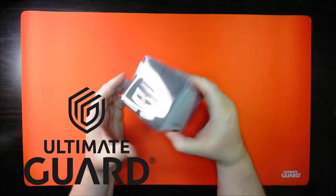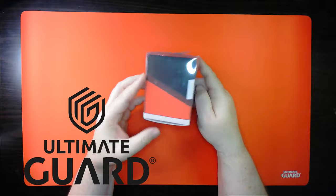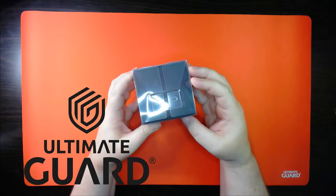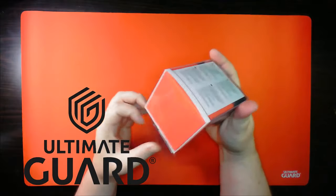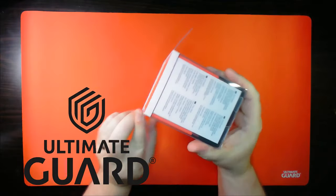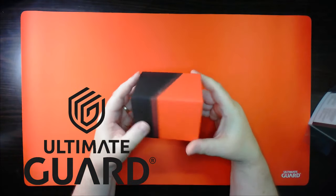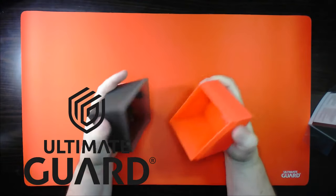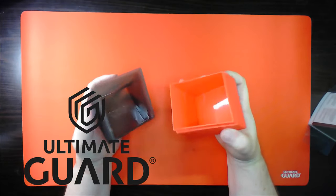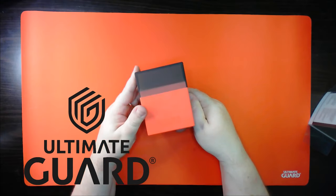This channel is sponsored by Ultimate Guard. Ultimate Guard was made famous by their boulders, which now come in these lovely two-tone boxes allowing you to show your guild loyalty — unless you're a filthy Dimir player simply disguising their deck, trying to infiltrate and learn the secrets of the most entertaining of guilds, the Rakdos. Find out if your local game store carries the new Ultimate Guard Synergy boulders, or click the link below to order one from Amazon.